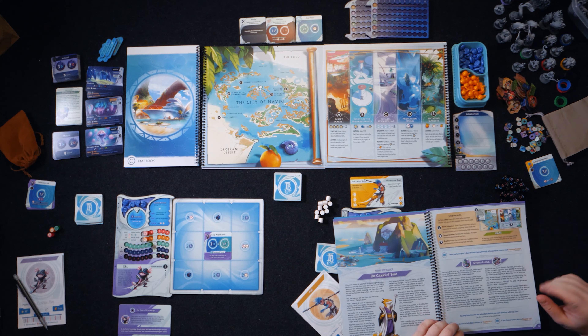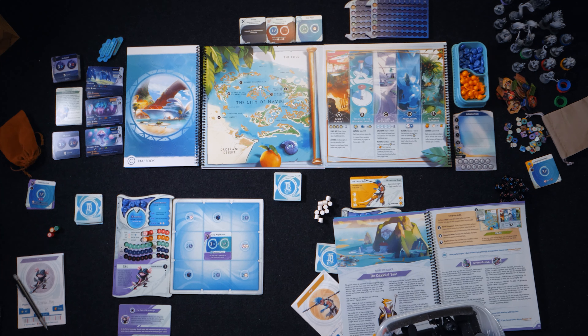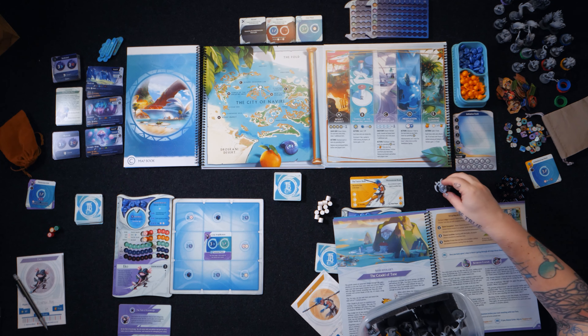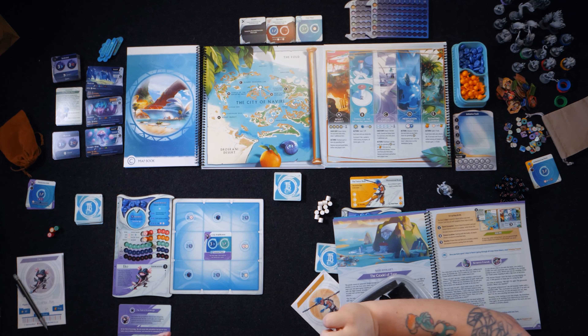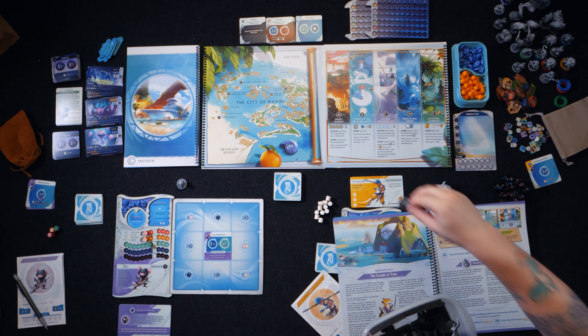Oh, and we need to pull our miniatures. Yeah, I have a tub of minis here. Where are you? That's a lizard warrior, not quite. Here you are — adorable. And where am I? I am here.